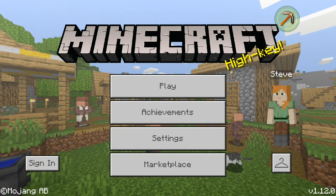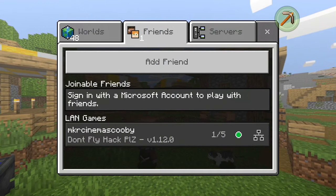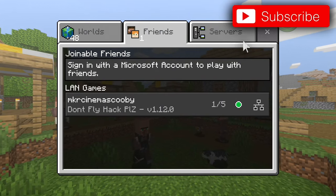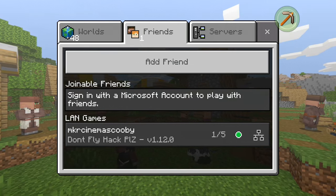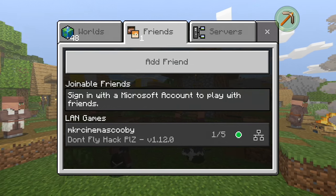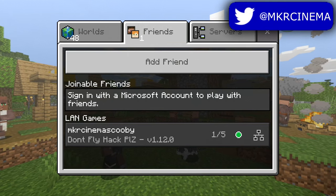So what we're gonna do is we're gonna jump into a world — and we're gonna go to the 'don't fly hack please' world of my friend, because obviously no one wants to have someone hacking in their world, right? Well, here's the news: we're about to fly hack in this guy's world and he's not gonna like it.